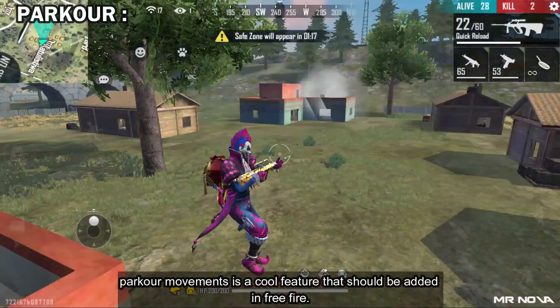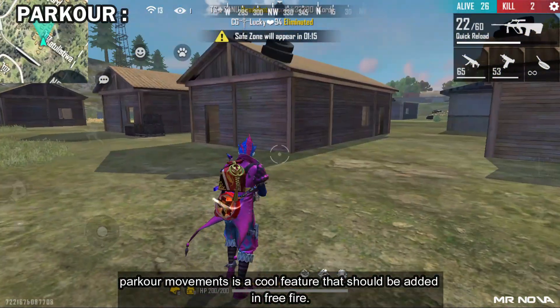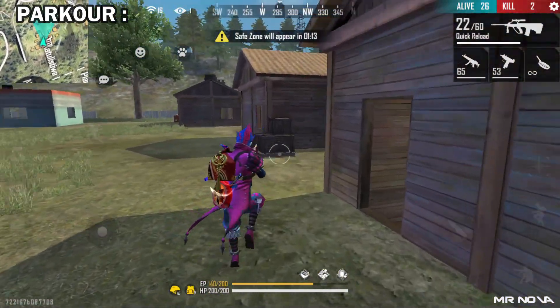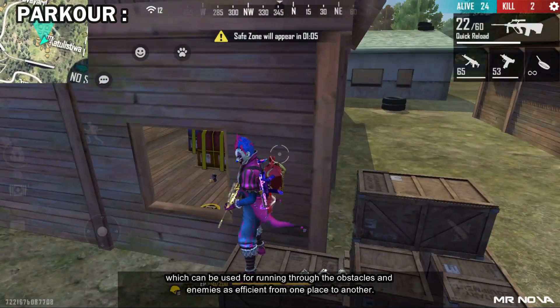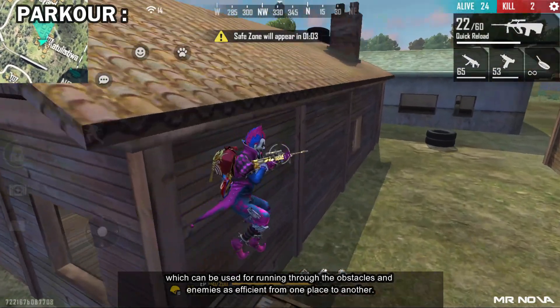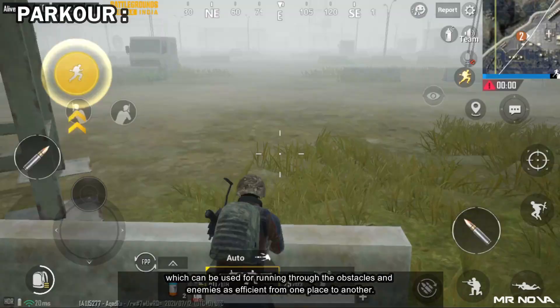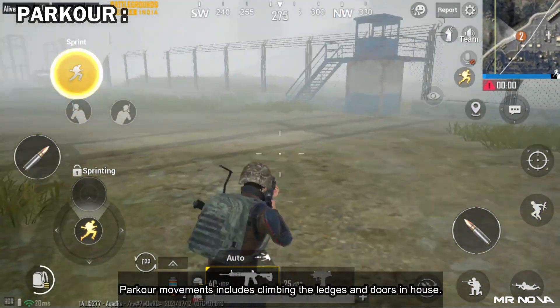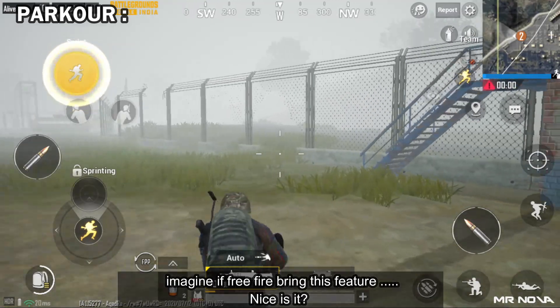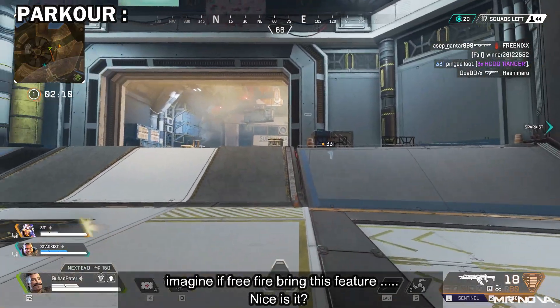Parkour — parkour movement is a cool feature that should be added in Free Fire, which can be used for running through obstacles and past enemies efficiently from one place to another. Parkour movements include climbing ledges and doors in the house. Imagine if Free Fire brings this feature — nice, isn't it?